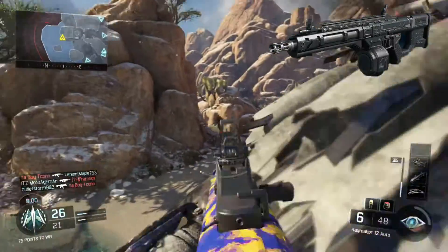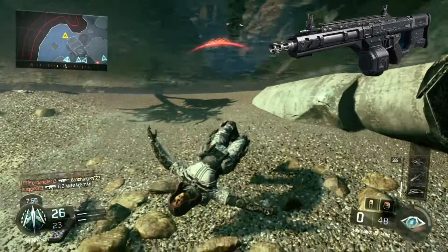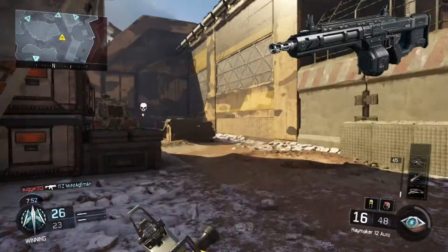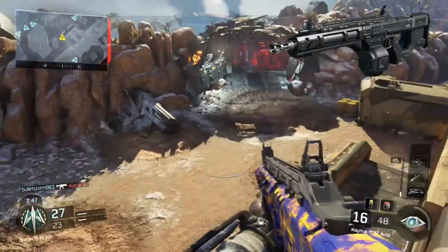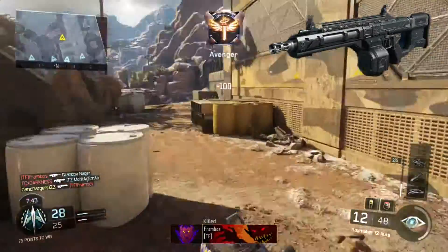The Haymaker is actually almost kind of tied with the KRM, to be honest. The KRM is not as good as I thought it was in the beta — it was great there, but so far in the full game it feels that way, especially with the Argus and the Haymaker 12 both being absolutely amazing. This thing kills in like one or two shots depending on how close you are, and since it's full-auto, that's really good.